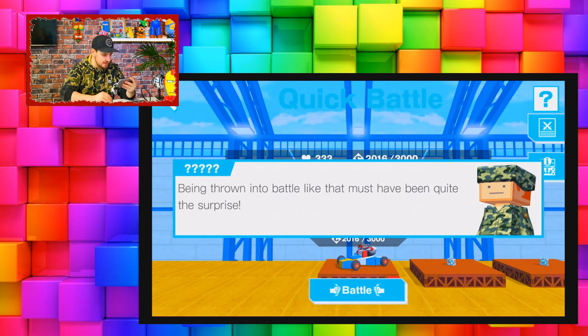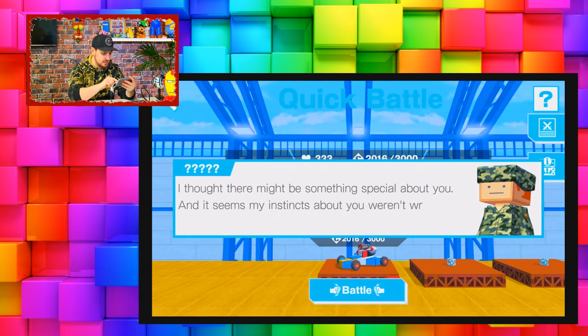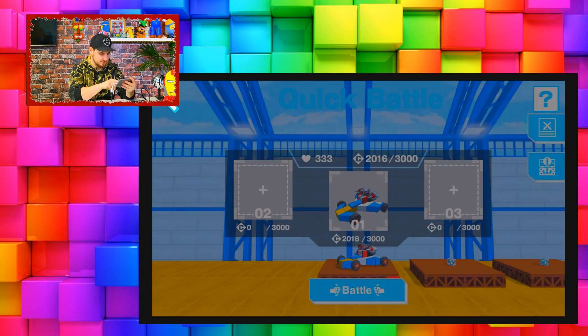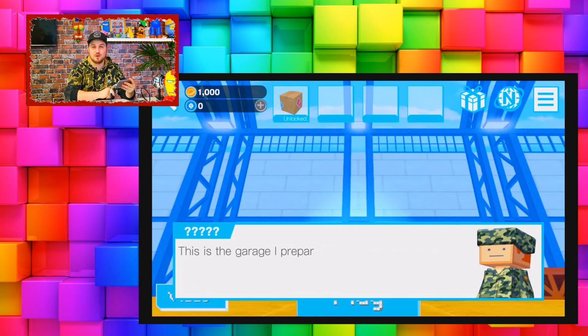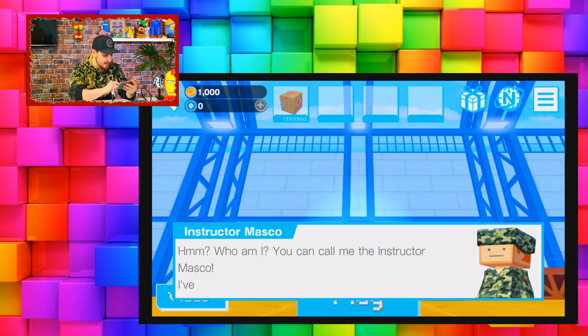Oh, who's this dude - little army man, he looks cool! Being thrown into the battle like that must have been quite the surprise. 'I thought there might be something special about you and it seems my instincts weren't wrong. You need to believe in your potential - now try tapping this button.' What button? The one that says battle? Okay - and this is the garage I prepared for you, you can use it however you see fit.